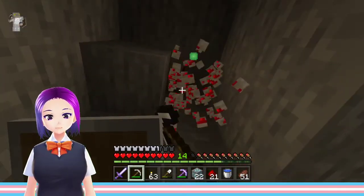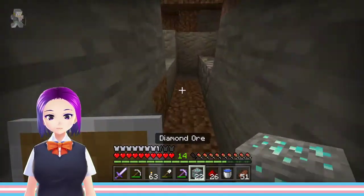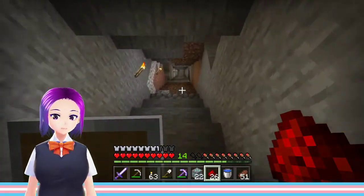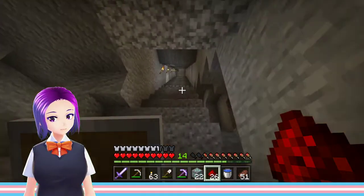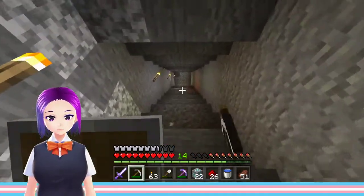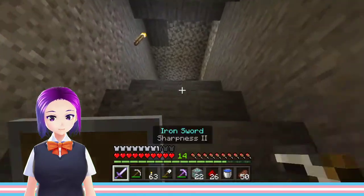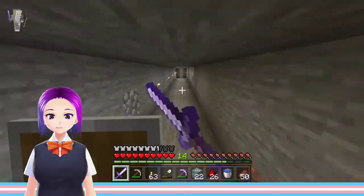Maybe I should have gotten a Fortune pickaxe. Yeah, I should make one of the pickaxes Fortune in case I run into more redstone and lapis — that'll be really good actually. I think this one was supposed to be Fortune 1, so I'll go get that. Sharpness 2 sword — this is already better than a diamond sword, isn't it?